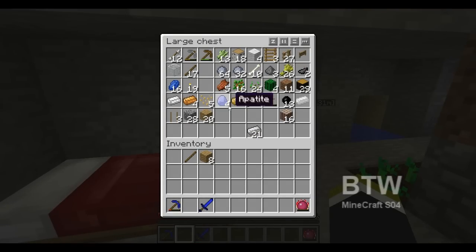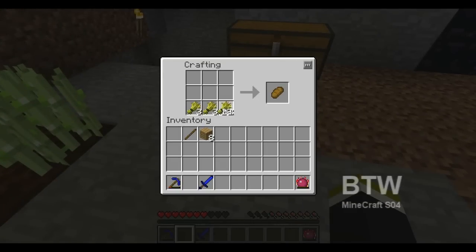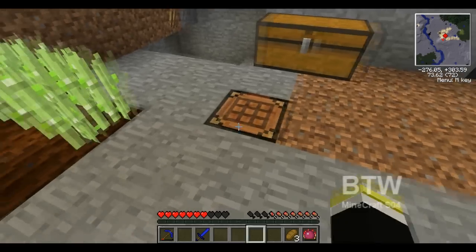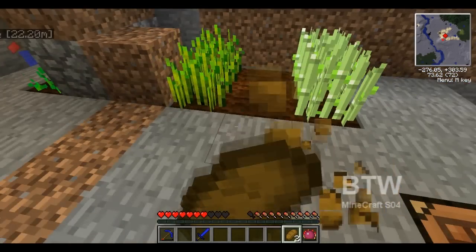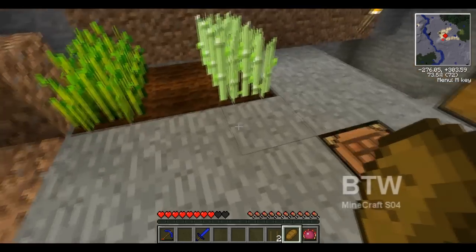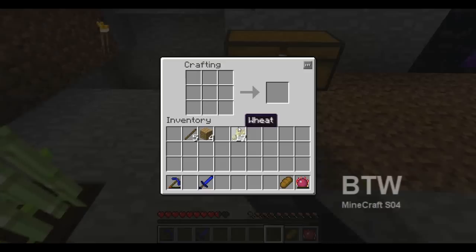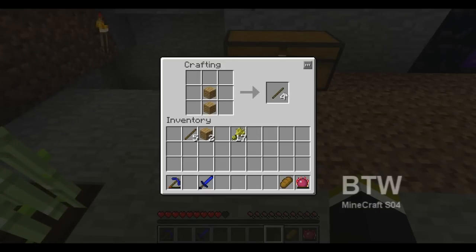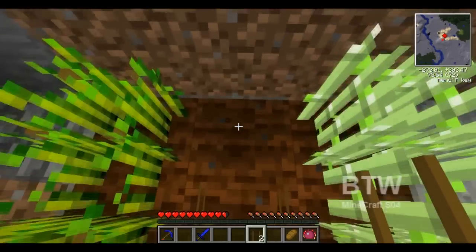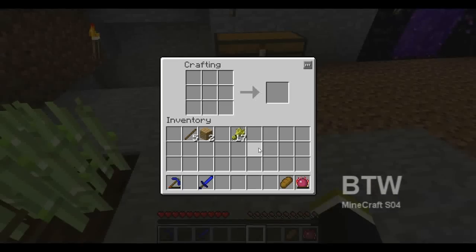Now we need some food — there we go. Those are almost fully made. I want these and I want to combine them, let them grow together. Let's do this one too — crossbreed! Sweetness. Let's get some more food.